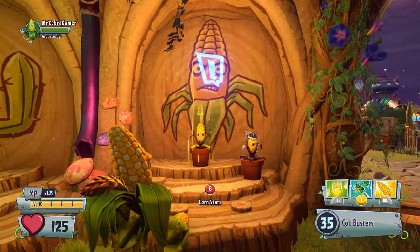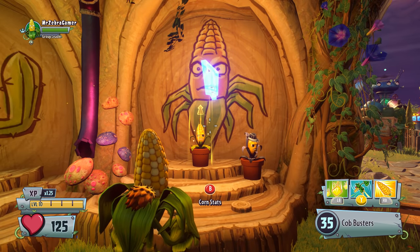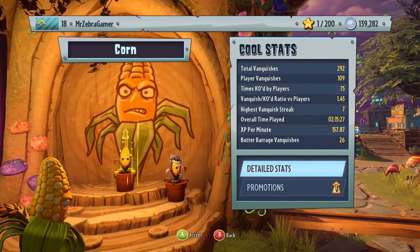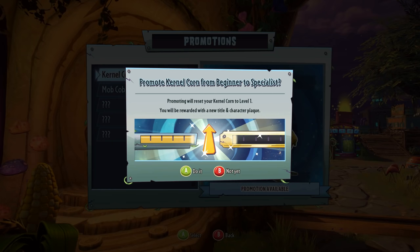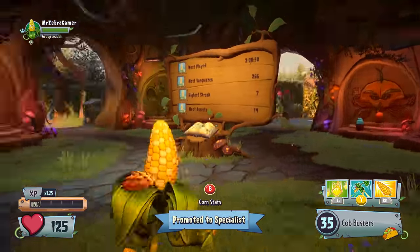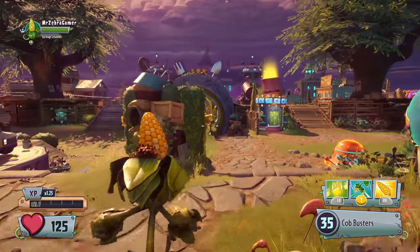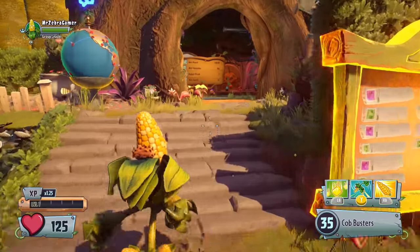Once you reach level 10 as a character — the max level — you can go to their stats and promote or prestige them. You can give one promotion to Kernel Corn here: promoting moves them from beginner to specialist, resets their level back to one, and rewards you with a new title and character plaque. We just promoted Kernel Corn, which is pretty cool. You also get 20,000 coins for doing it, so it's definitely worth it.